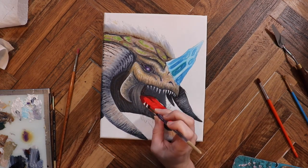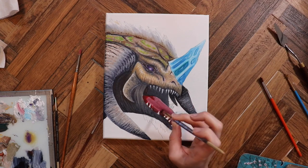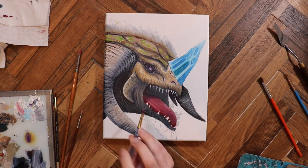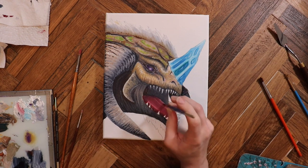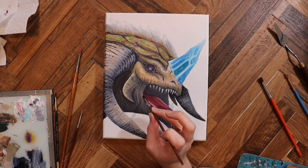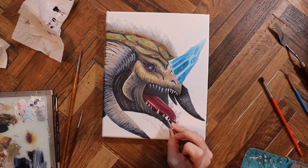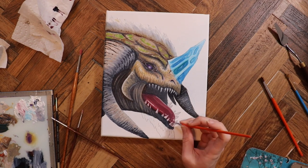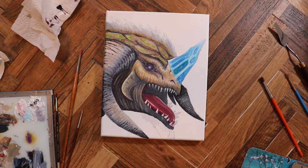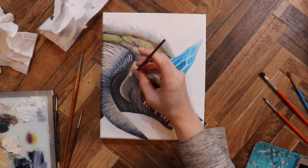Anyway, we're getting close to the end of this video so let's get back to the topic of this painting. One thing that was a lot of fun was trying to do the horn because I've never painted ice before, and it was really interesting messing around with the colors to create that effect where the ice looks thicker in one spot and thinner and more translucent in another. I did have some trouble around the eyes — mainly because the eye is sunken in so there's a lot of shadowing, but there's also a glow to it. I didn't want the glow to overwhelm the shadow and blur out the details, but I also didn't want the glow to go away. I think I found a good balance between the two, but it was quite difficult.